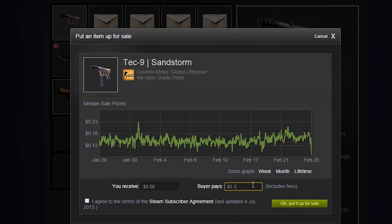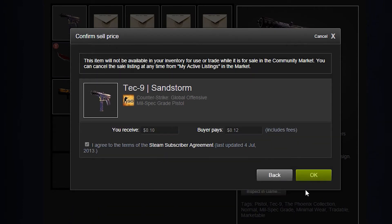Once you have settled on a price for your item and are ready to put it up for sale, check the tick box which states you agreed to the steam subscriber agreement. Then click OK, put it up for sale, and then press OK one last time.